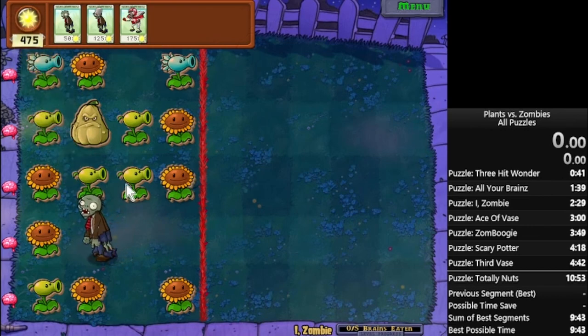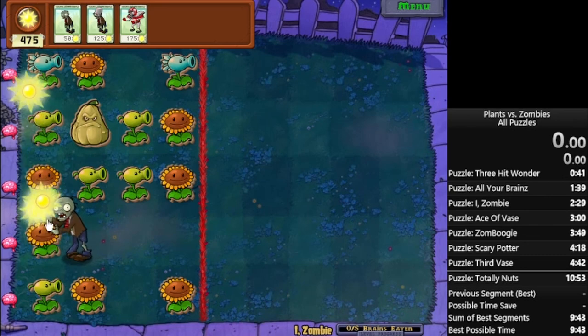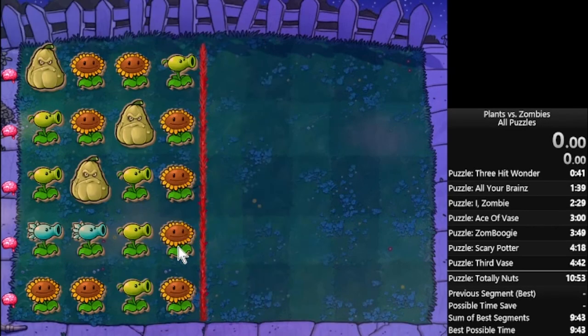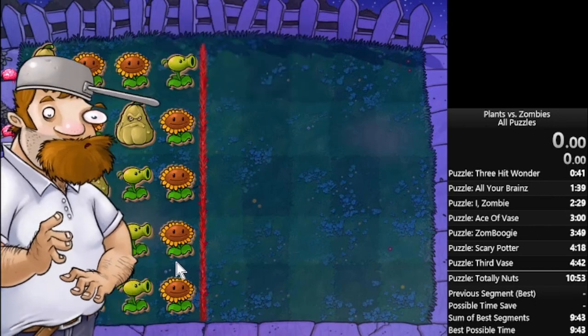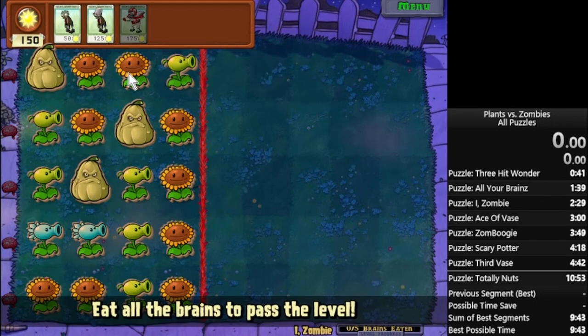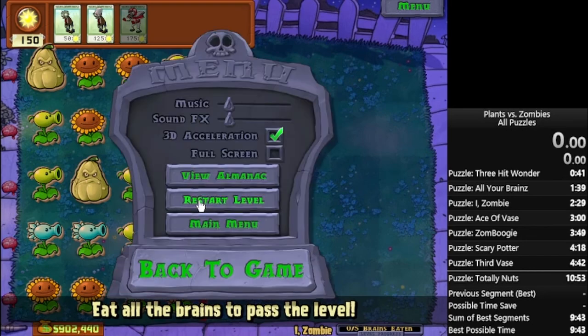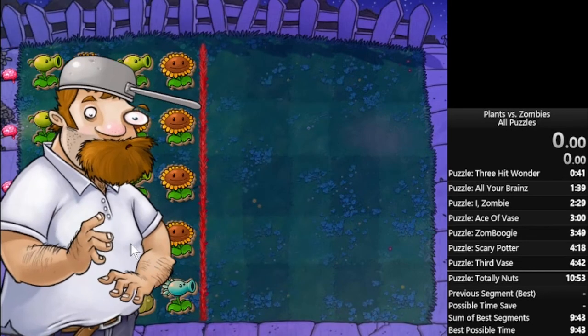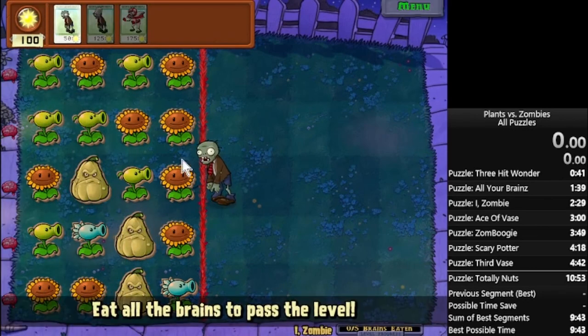Because usually you'd have to go through four plants while slowed down, with the slowed eating and all that. With this, you only have to go through three — so that actually saves time. Having two snow peas on a lane is always good because you're minimising the amount of lanes that are going to be slowed down, so you can focus more fully on that lane. Snow pea and squash combination is actually really good here.